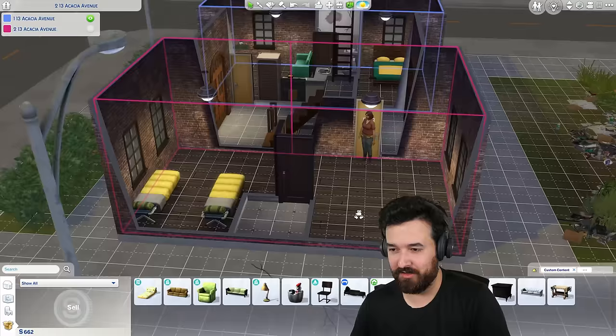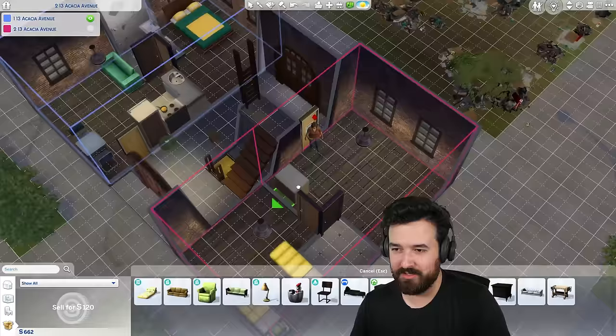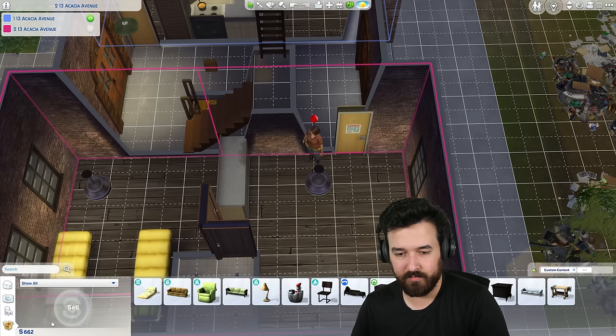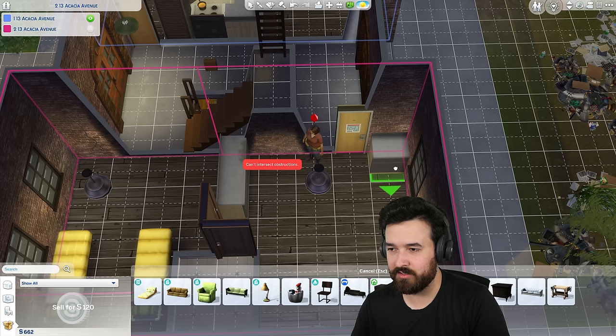I'm just going to copy this setup. You know what, I'm going to use these counters — I was saving them for the other apartment, but I might as well just use them here. That area is actually bigger. I think I need to move the door — the door has to be here. Can't intersect obstructions. Okay, now it can. Whatever. So, couch — I actually don't have a small enough couch for this area because I had a two-seater over there. I guess I'll do a bigger couch.